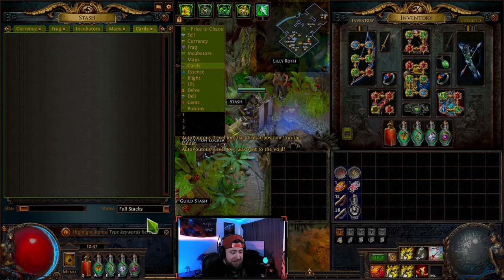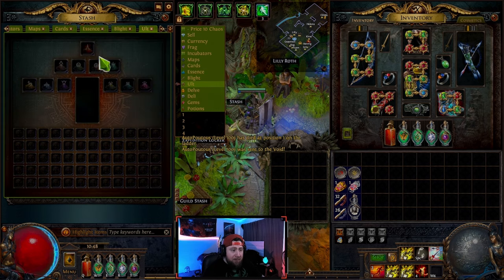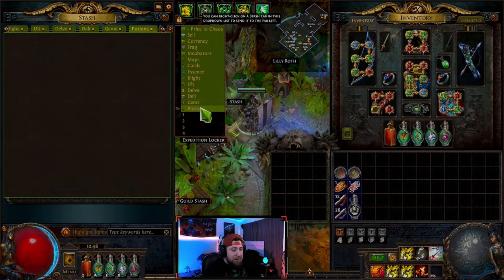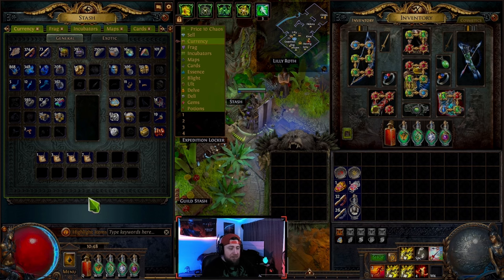With all the different currencies you can see there's a bunch of different ones. There's maps, essence cards, essences, blight, delve, delirium, all your skill gems, all your potions, etc. But I want to focus on the basics and break all this down.